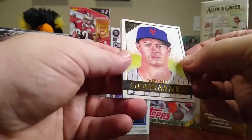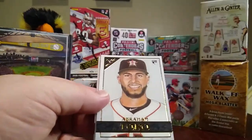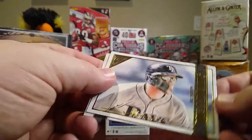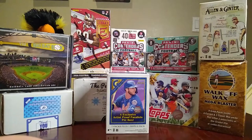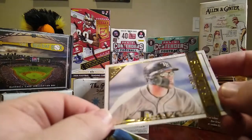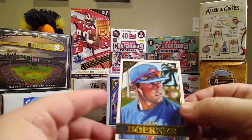We have a Stephen Gonsalves, Abraham Toro, and Austin Meadows. Oh, it looks like this one is different — this is an Apprentice's card — and then a Nico Hoerner.